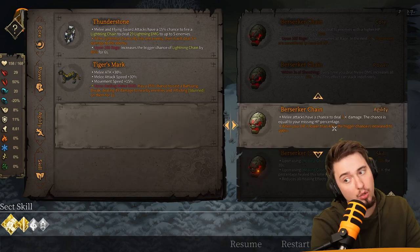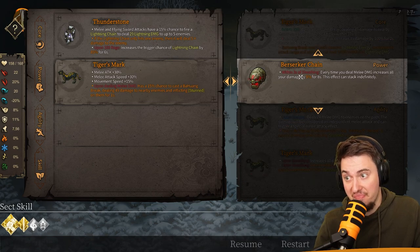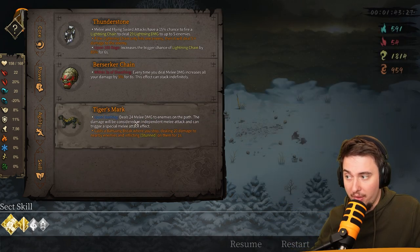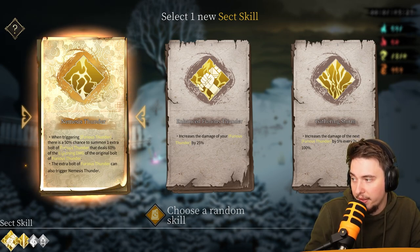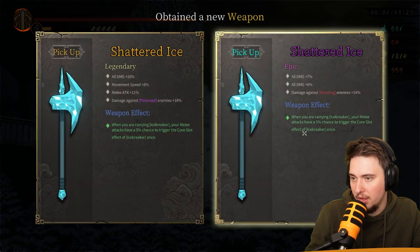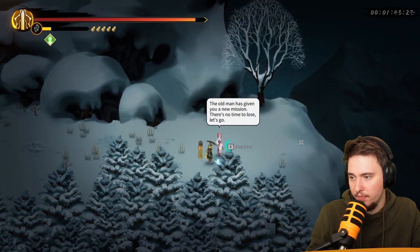On the second slot: within 3 seconds of slashing, every time you deal melee damage, increase all damage by 5% for 8 seconds. We get a skill book — Nemesis Thunder: when triggering Furious Thunder, 50% chance to summon one extra bolt. We got the same weapon but don't need it. Ready to move forward.